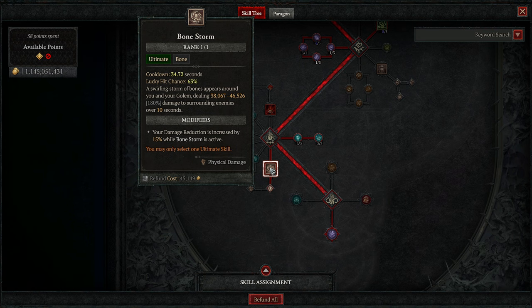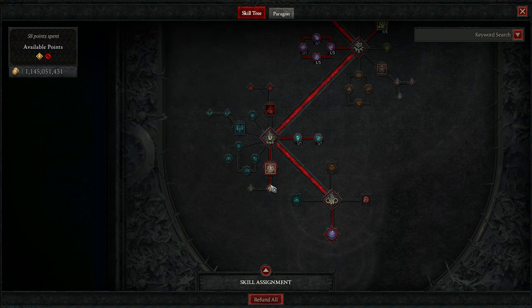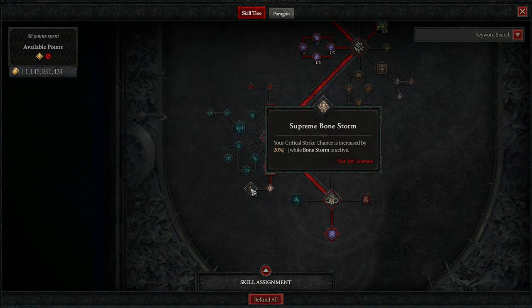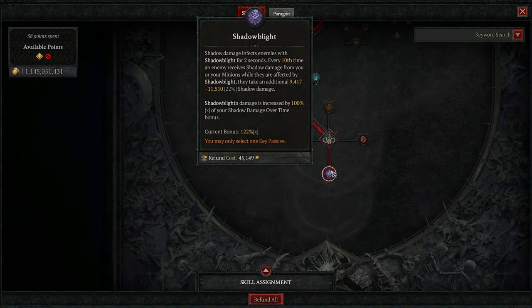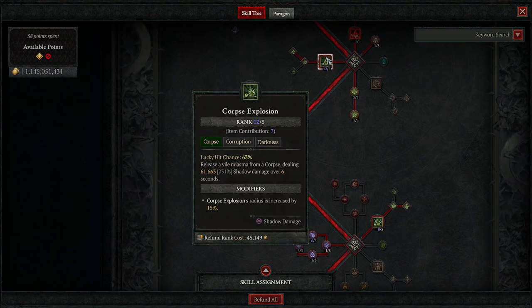The build wouldn't be complete without Bonestorm — this pseudo damage over time ability is going to apply a huge amount of lucky hit procs against targets within range, stack on an incredible amount of damage reduction, and on the base version of Infinimus stack a huge amount of critical strike chance — something Darkness builds don't have an easy time stacking. Combined with Grasping Veins for Corpse Tendrils, you can approach near 100% chance to crit, making the Shadow Blight key passive — triggering modest shadow damage every 10 times a monster is affected by shadow damage — a crittable, incredible damage source.